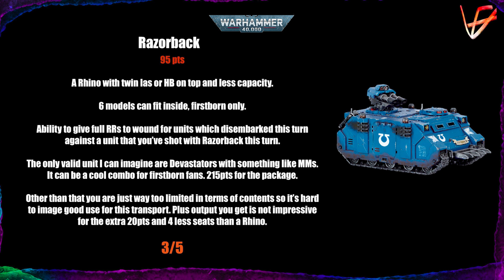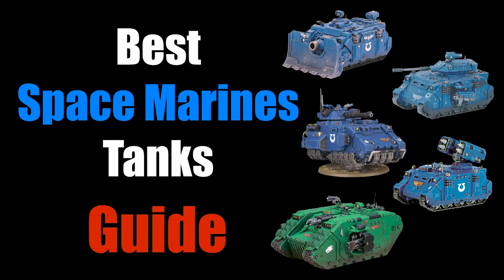That package costs 215 points for five marines plus the transport — not that expensive. But honestly, I don't see many good combinations because the Rhino and Razorback are limited to Firstborn models — no Tacticus, no Phobos — which makes things hard to manage. You could do something like Death Company with inferno pistols and give those re-rolls to wound, but you're squeezing the Razorback into the list rather than it fitting naturally. The output isn't impressive — one twin-linked lascannon shot doesn't do much. My score: three out of five, probably closer to two if you're not running Devastators.